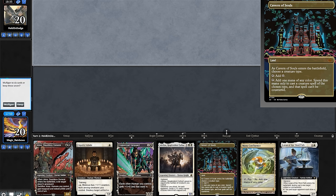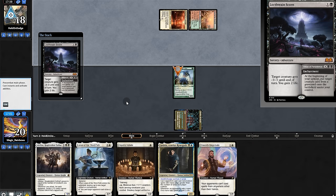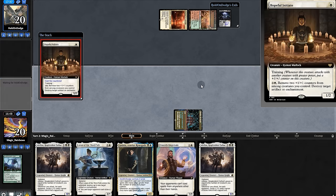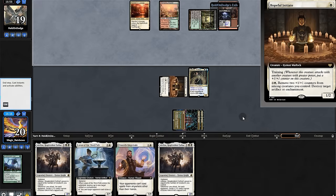Opening hand for game three — where's Lavinia? The curve is good so we really need Lavinia on a mull. And there she is — but only one land, we'll have to pray for another. Not a land but we find Magistrate. We play Experiment and pray for land.